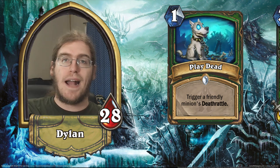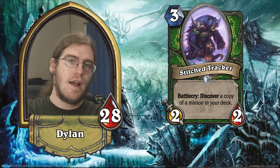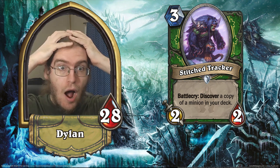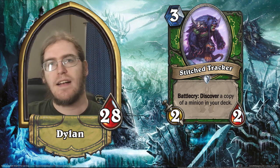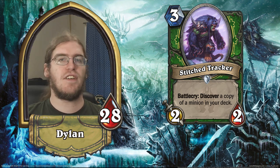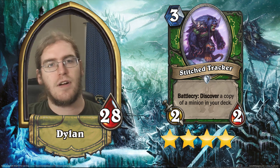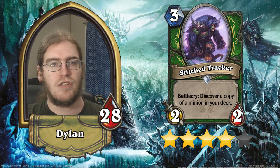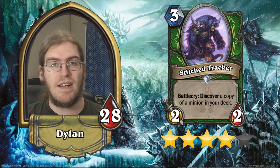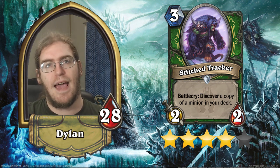Our last Hunter common is Stitched Tracker — a three-mana 2/2 with a battlecry to discover a minion in your deck. This card is nuts. It might be the card that single-handedly brings midrange Hunter and maybe even control Hunter back into playability because the value it gives you is mind-blowingly good. It'll pull Lich Kings and Savannah Highmanes out of your deck so frequently. This is a four-star card. You'll see it in aggro Hunter pulling efficient low-cost minions, midrange Hunter pulling Highmanes, and control decks pulling late-game threats like the Lich King.